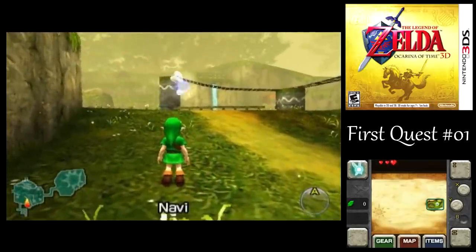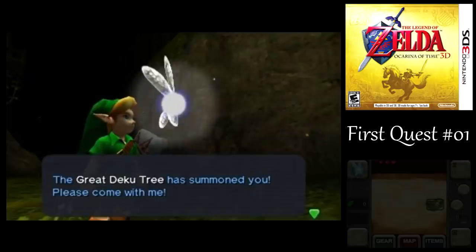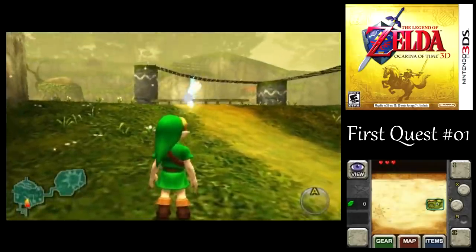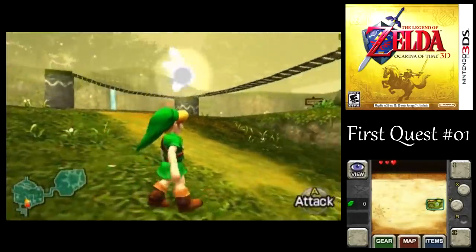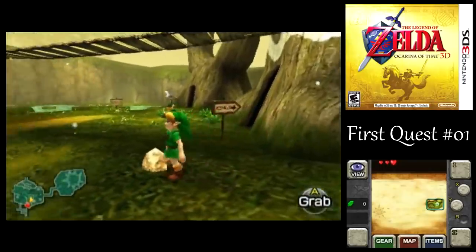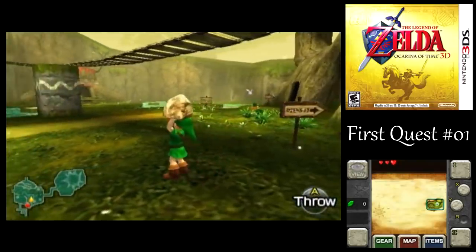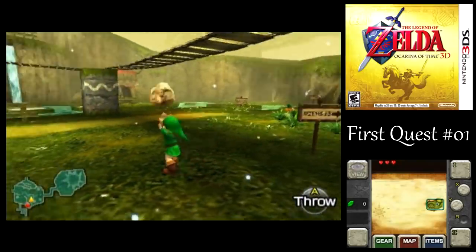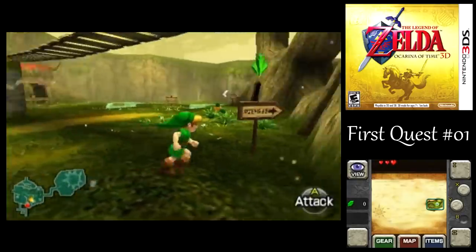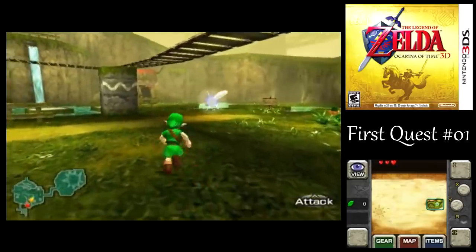Also, you might notice on the bottom screen where that view icon was before, now we got Navi there, and she can give you advice or whatever's going on. So let's head on over to the Deku Tree. Well, we got this little rock here — if you face towards it and press the A button you can grab it, then press A again and you can throw it. Nothing happened, but sometimes a rock might have something inside of it and you can get items that way.